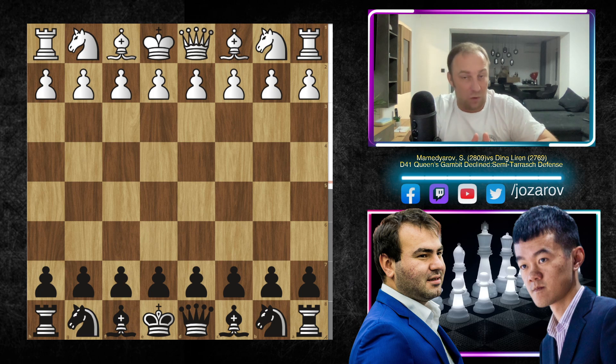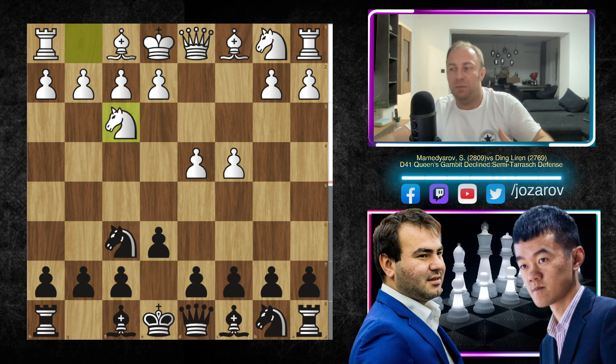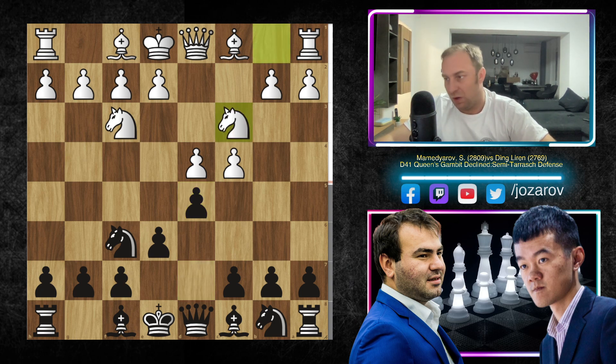Let's check out again what the Queen's Gambit Declined is, what is the Semi-Tarash defense, and what is this pawn majority idea in these types of structures. Here Mamedyarov opened with d4, then knight to f6 by Ding, c4, and after e6 and knight to f3, the game first transposed into the anti-Nimzo or counter-Nimzo setup. After knight to c3, bishop to b4 would be the main line leading into the Nimzo-Indian defense. Here after d5, the game transposed into the Queen's Gambit Declined, and after knight to c3 we have the three knights variation.